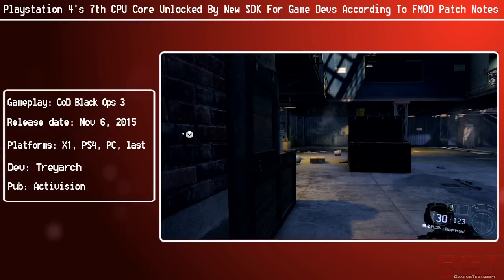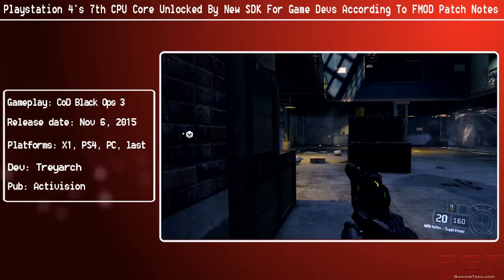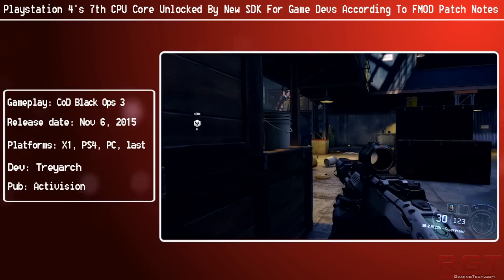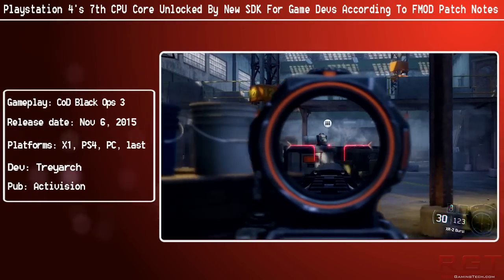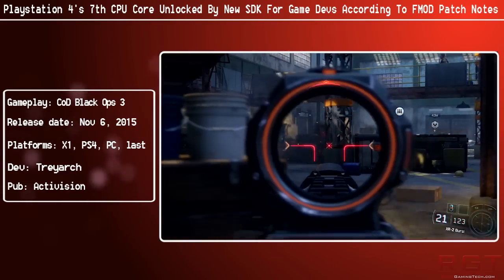Ladies and gentlemen of the TrickGamingTitle.com video, we're going to be discussing the PlayStation 4's CPU. Rumours are circulating that the 7th CPU core for the PlayStation 4 has been made available for game developers thanks to a recent SDK update.